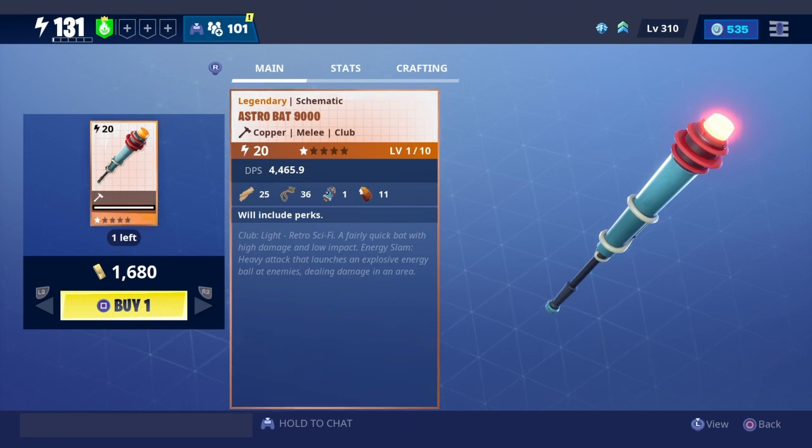This sword is a club, light retro Skyfi. It's a fairly quick bat with high damage and low impact. The energy slam heavy attack launches an explosive energy ball at enemies, dealing damage in an area. We're definitely going to be looking at this more in depth — that ball that impacts enemies in a group. We're going to check out that heavy attack ability, but right now we're going to buy this and level it up.